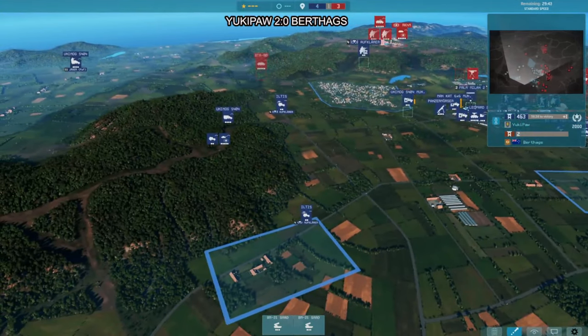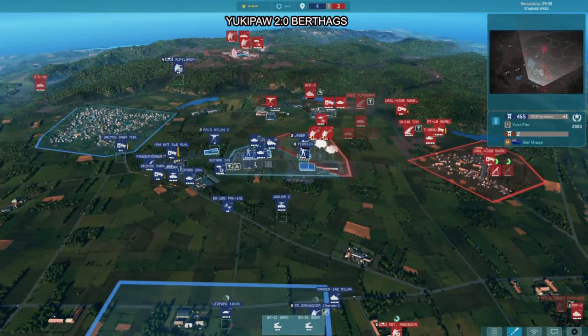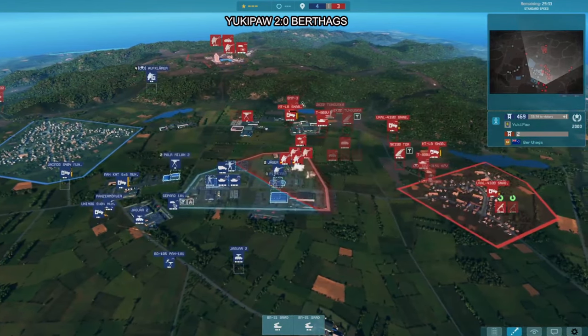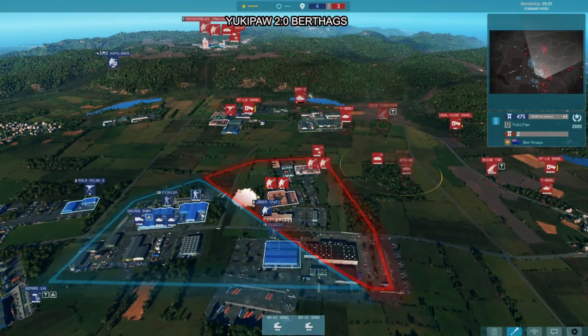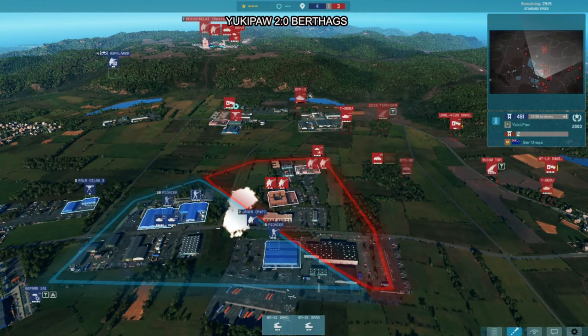As long as Yukipor doesn't reach around 1200 or 1000 points, this can be completely under control by Berthax. These tightly packed troops are a perfect target for rocket artillery — they can't really do anything except move away or take the hits. And if they move away, that allows Berthax to move ATGMs into better positions. Whenever your enemy moves and you have enough recon, you can start targeting more artillery to the next position.